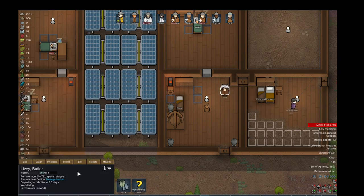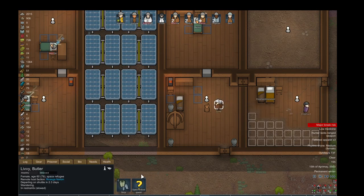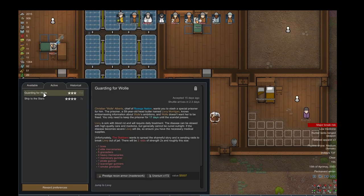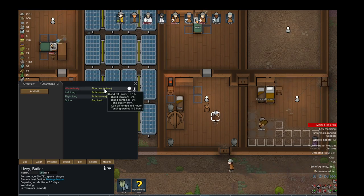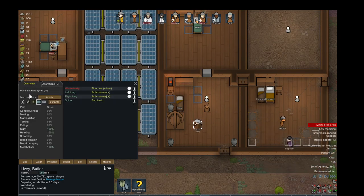No, no, no — don't recruit her. Oh, I have a mission with her. Oh my gosh. She has a disease. Have we been treating her? Did I heal her? No. It can be tended in six hours, which is pretty soon. It's been treating her really well — she's probably taking all my medicine.